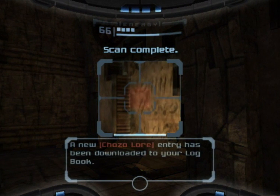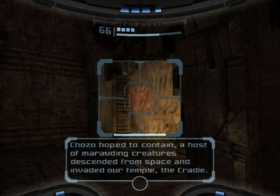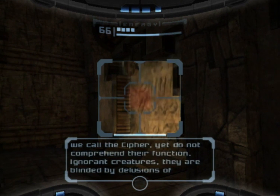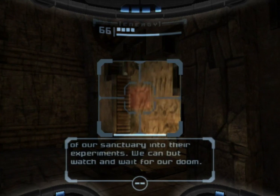Three new lore entries. "A second plague has come upon the land, dousing the last flickering hopes of our race. Drawn by the very force we Chozo hoped to contain, a host of marauding creatures descended from space and invaded our temple — the cradle. They try in vain to destroy it, but its powers remain beyond them for now. They possess some of the twelve artifacts we call the cypher, yet do not comprehend their function. Ignorant creatures, they are blinded by delusions of harnessing the great poison for their own designs. They walk about as masters of the planet, assimilating the ruins of our sanctuary into their experiments. We can but watch and wait for our doom."